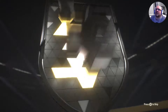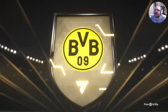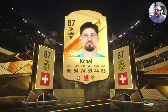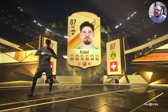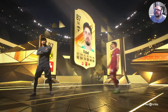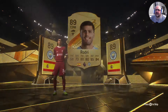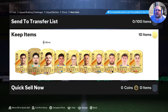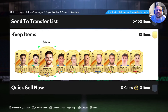Next one — 83x10. Still no team of the season. It's going to be Cobal — double walkout coming! Cobal 87 and Rodri 89. Very nice indeed. I don't think we've got either of those two, to be honest with you — we do not. In fact, we don't have any of these players at all. But let's get them in the club and get out to the last and final game to get the first part of Nunez done.